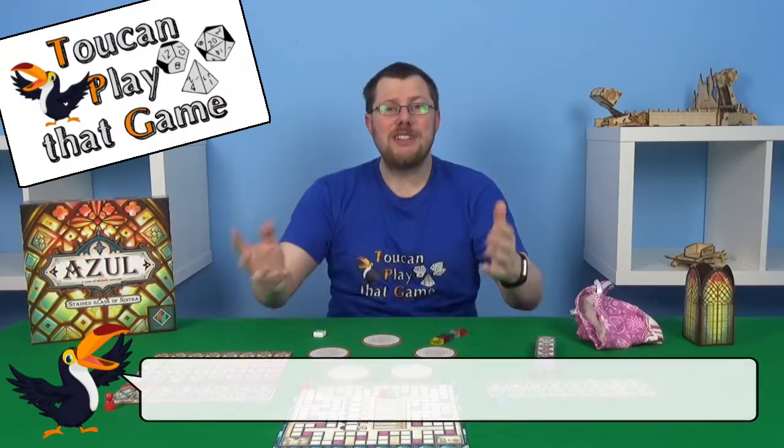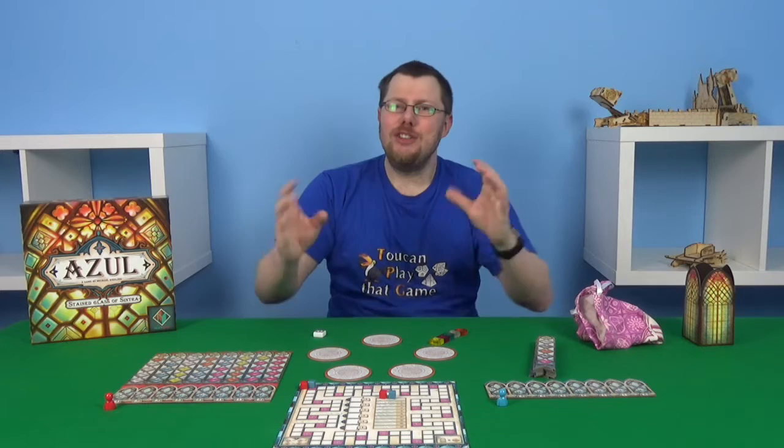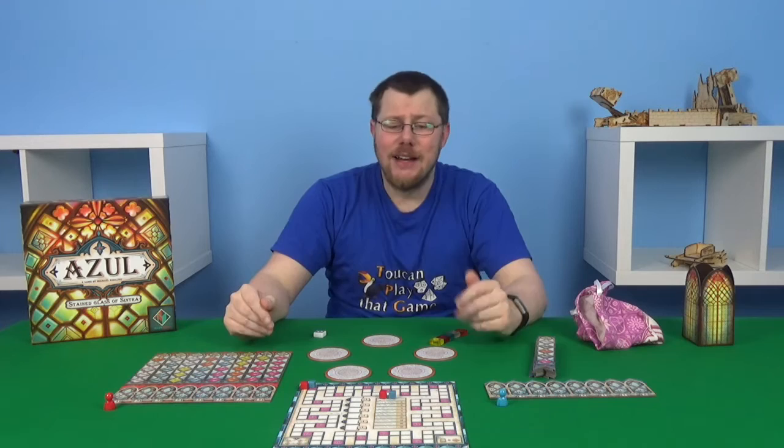Azul Stained Glass of Sintra is an abstract game where you are trying to get the most points. The theme is that you are a glass artisan and you're all working on the same palace, Sintra. You want to be the one to make the best windows in the entire palace, and that's represented by your score.